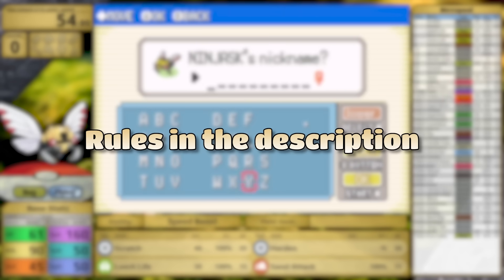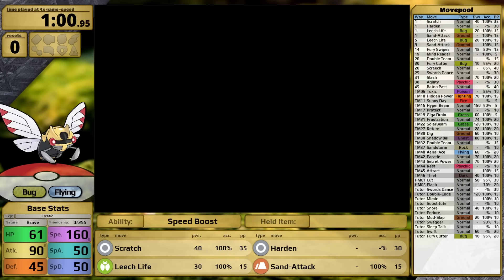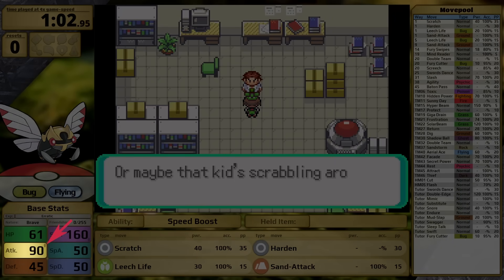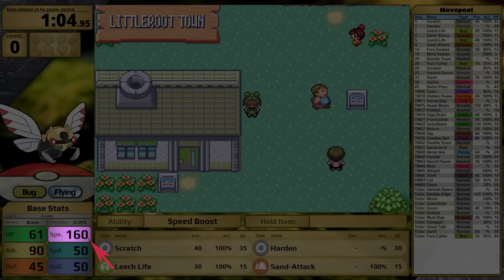Rules for the challenge can be found in the description. For base stats, Ninjask has 61 HP, 90 Attack, 45 Defense, 160 Speed, and 50 Special Attack and Special Defense. Today I'm using a Brave Nature, which increases my Attack and lowers my Speed. Note there are little arrows on the stats now, indicating which one has been boosted and lowered by my Nature.